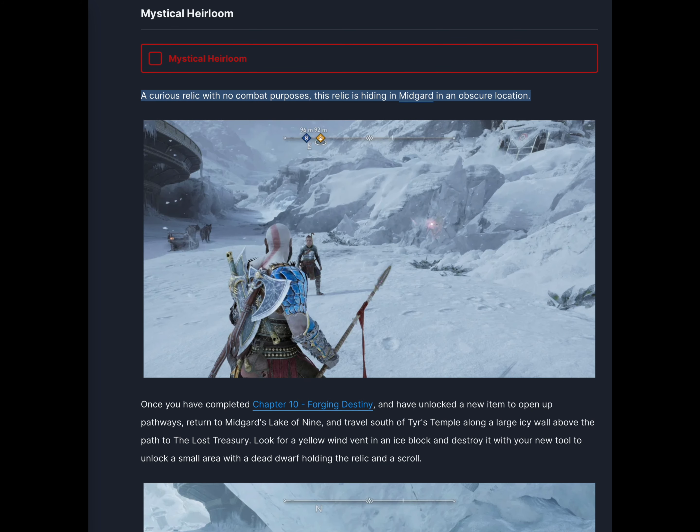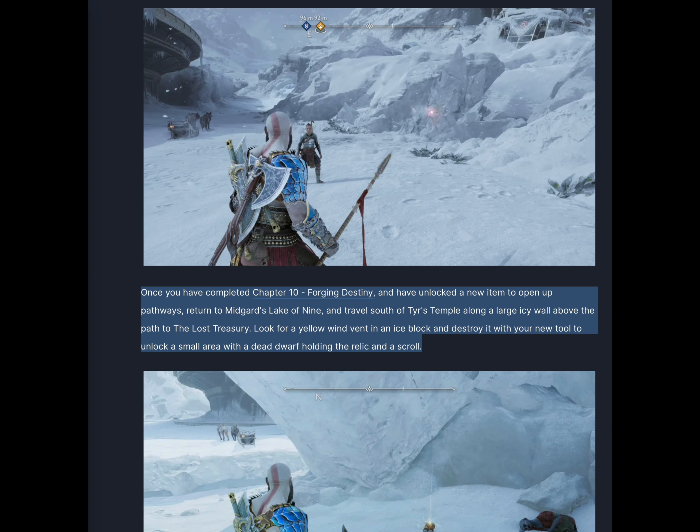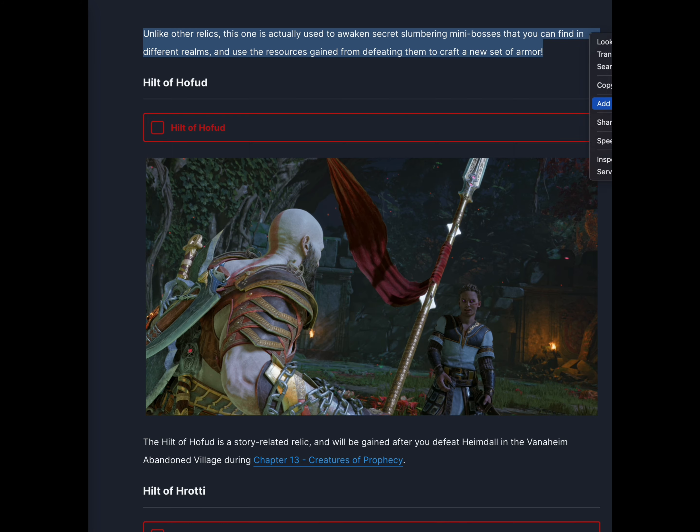A curious relic with no combat purposes, this relic is hiding in Midgard in an obscure location. Once you have completed Chapter 10, Forging Destiny, and have unlocked a new item to open up pathways, return to Midgard's Lake of Nine and travel south of Tyr's Temple along a large icy wall above the path to the Lost Treasury. Look for a yellow wind vent in an ice block and destroy it with your new tool to unlock a small area with a dead dwarf holding the relic and a scroll. Unlike other relics, this one is actually used to awaken secret slumbering mini-bosses that you can find in different realms, and use the resources gained from defeating them to craft a new set of armor.